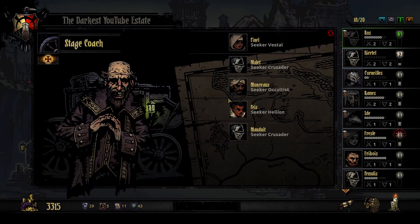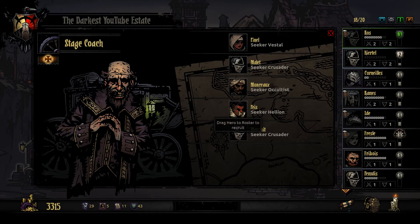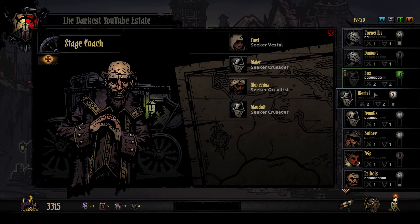Let's see who we can get from the stagecoach. We got a new hellion, which I'm definitely going to take. I don't care what's wrong with her - she has a bad death blow resist, but other than that she's fine. Skills are decent. So we're definitely going to take her because we just don't have any. Barbaric rage and unrelenting savagery make for a powerful ally.